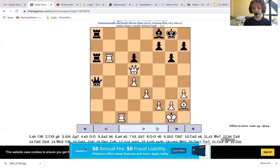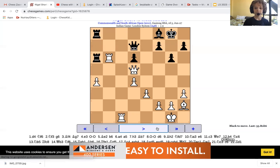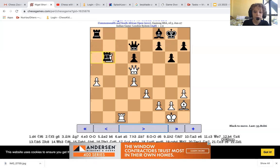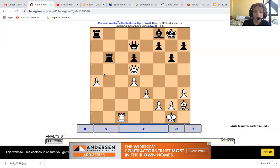Black captured a pawn. What's guarding the rook? What happens if rook just captures rook? I don't see anything — what happens after rook captures rook? I don't see anything. Oh — then queen captures rook. That's why.